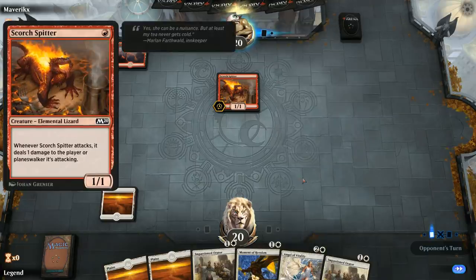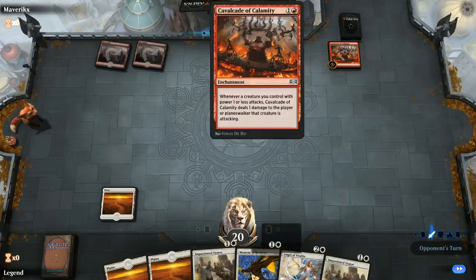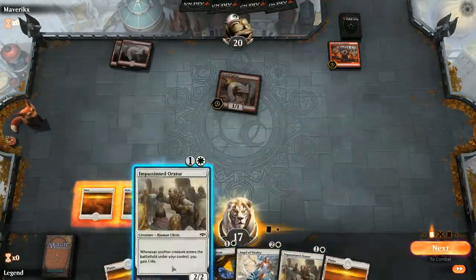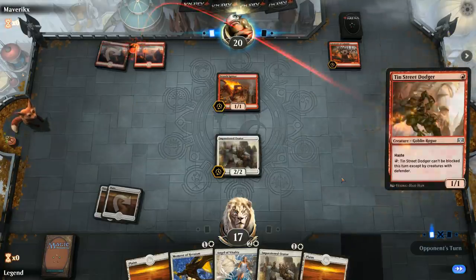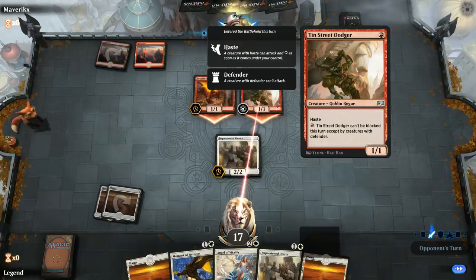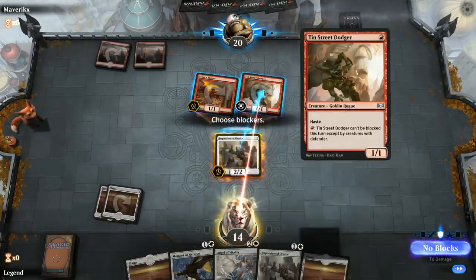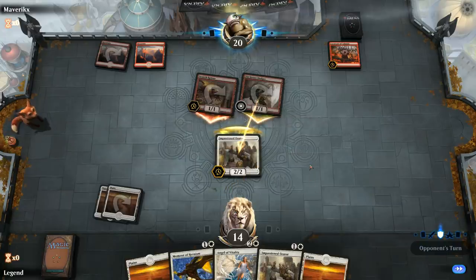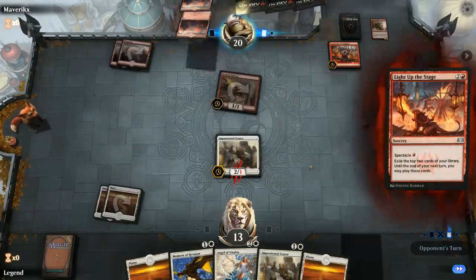Turn one Scorch Spitter, so an aggressive mono-red deck presumably, with a turn two Cavalcade of Calamity — the namesake card of the deck. Let's play our first Orator and hope it survives. It's gonna be a Tin Street Dodger, which can become unblockable. The Dodger could become unblockable later, but the Spitter deals more damage so I'll block the Dodger for now. Second main: a Light of the Stage finds two lands. And a Torch Courier.